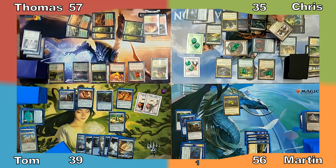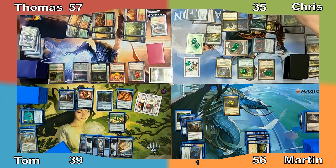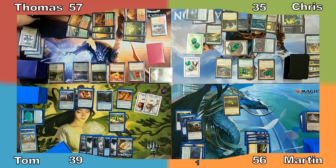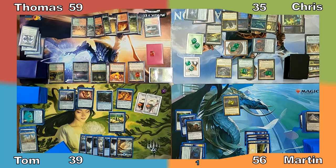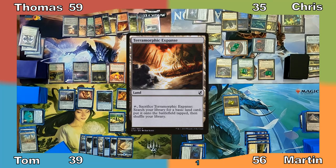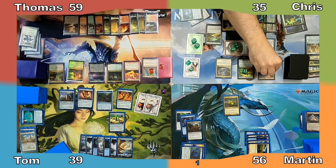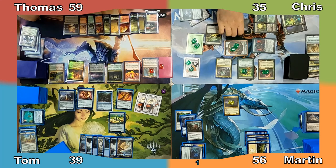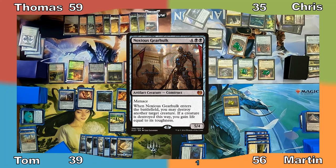Thomas casts Sundering Growth and, with a spell on the stack, activates Atla's ability. He makes an egg, destroys Panharmonicon, populates the egg making another one. Thomas gains 2 life from Tristani's ability and moves to his turn, playing Terra Morphic Expanse and passing to Chris. Chris sacrifices 2 clues to draw 2 cards and puts 2 +1/+1 counters on his tracker. Chris casts Noxious Gearhulk, destroying Emrakul and Aloro with his double ETB triggers.